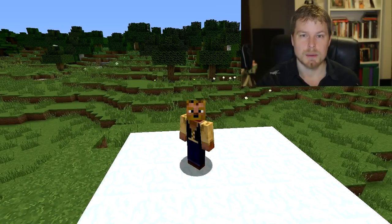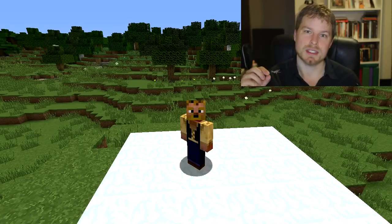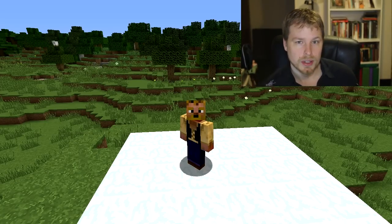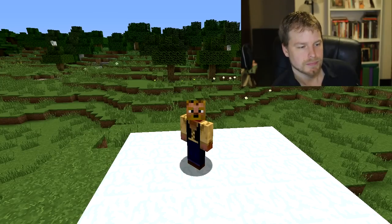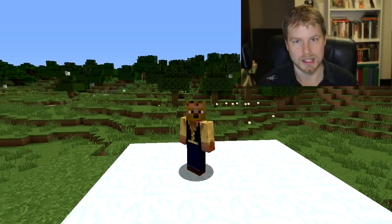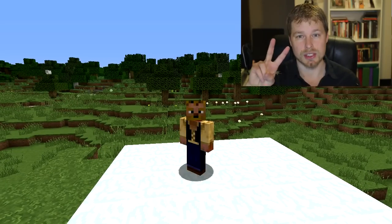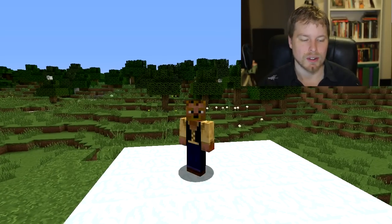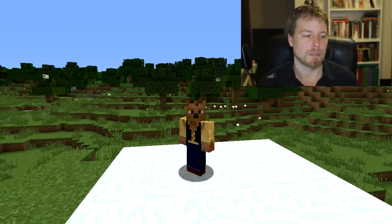When you start your server for the first time, you're going to see a bunch of errors. Basically what it's doing is downloading another required plugin called CSCoreLib. It's really nice that the author makes this automatic. You're going to have to start your server twice before you can start using this plugin.